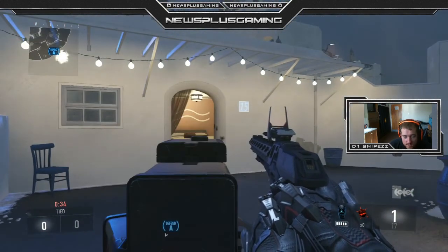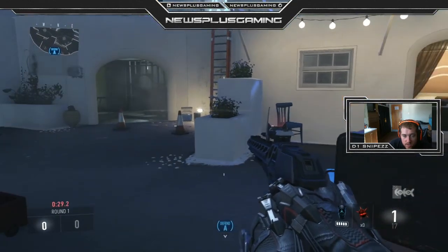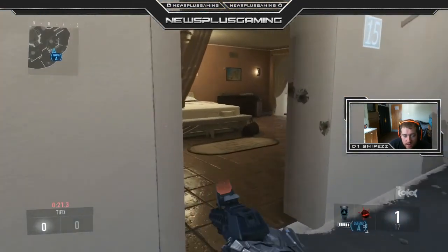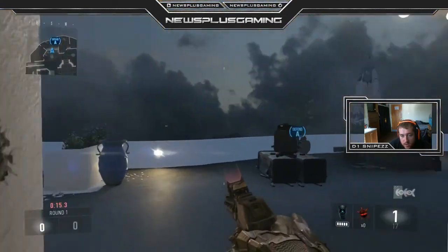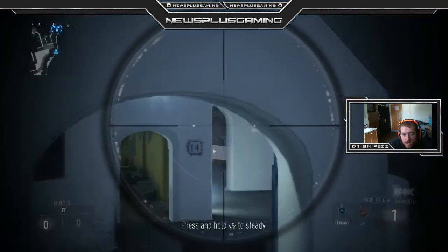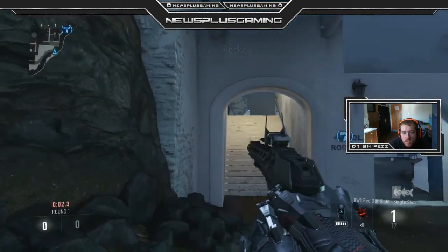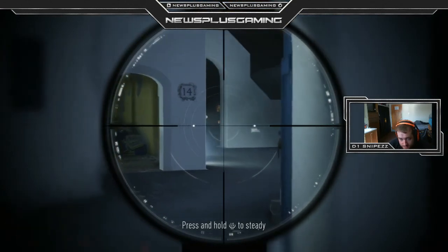Now if you push out, sometimes you lose control of the map and people can find holes, get ninja defuses, and even get closer to the bomb than you are without you having a line of sight. A great spot to lay is right here, and another great spot — if you're last alive and maybe they've got two up — another good spot to watch bomb is from right here. You can watch the middle to see if they push, cover behind you, and you have a great line of sight to the bomb.